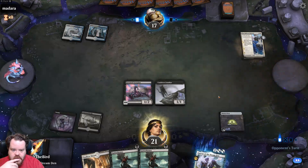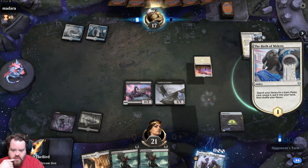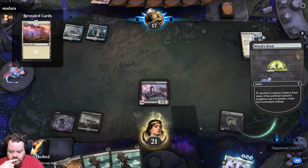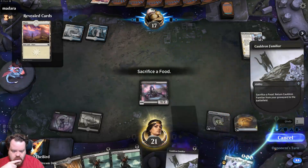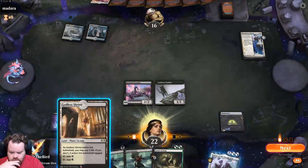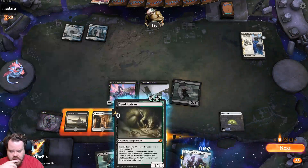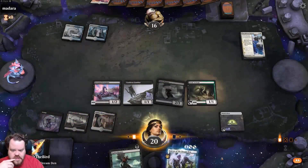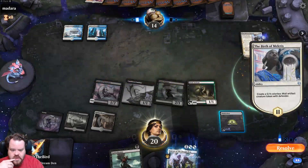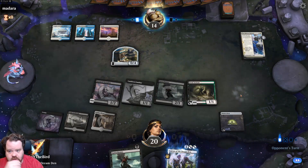They played something — alright fair enough. We'll just start this. Pay two life and do this. Let's attack and end turn. I should stop playing stuff actually — I should have held onto the fiend artisan; they're definitely going to have a shadow of the sky.